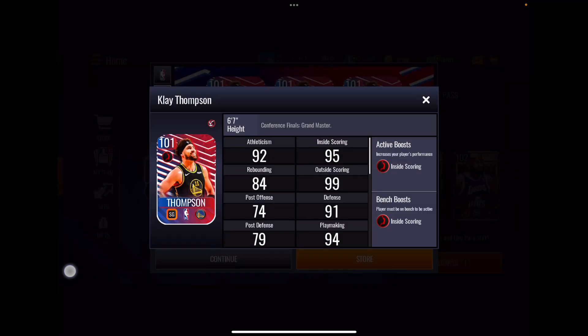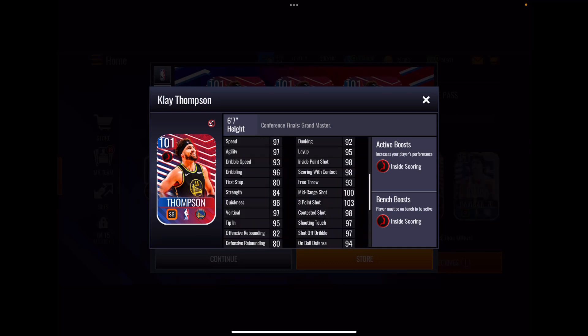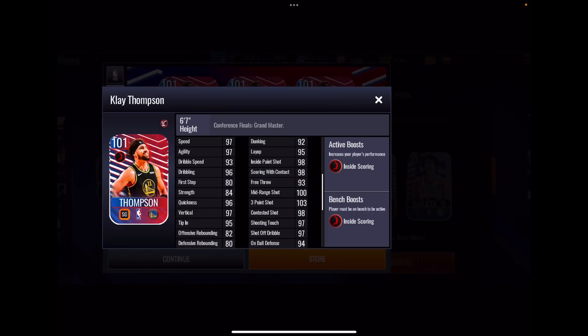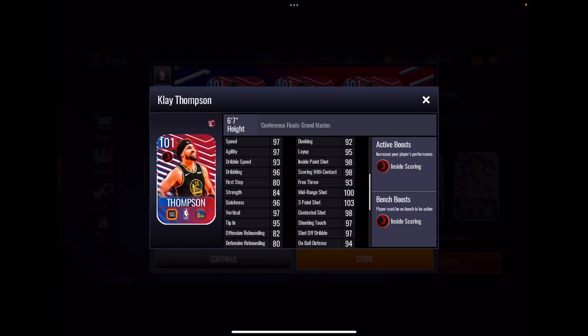Moving on to the stats — Clay has very good perimeter shooting, good inside scoring, and his defense looks pretty good as well. That's a classic Clay card. That 103 three-pointer sure has my attention.